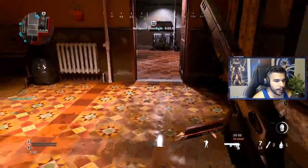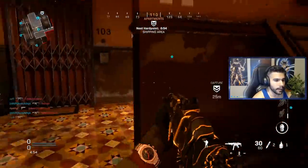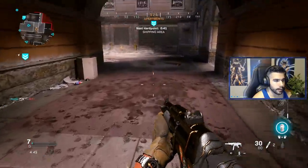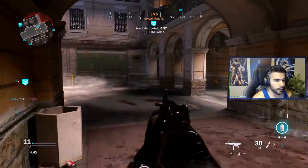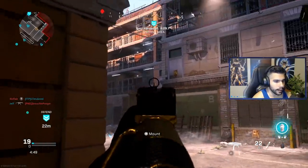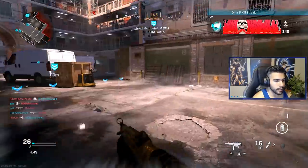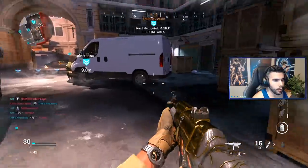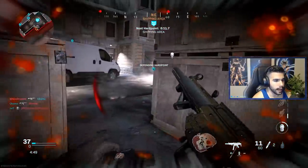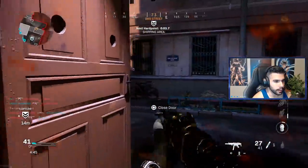Tip number five — the last thing to talk about is anticipating where your opponent is going to be. That comes with map experience, but it's something you have to be aware of. When I come into this arch, there are various locations where enemies can be. I'll check the right side, shoulder this spot, then check to my left — if I see nothing to my left, I continue working the area. I can easily shoulder here, see nothing, and once the area is cleared, I know a lot of people love to sit right here.